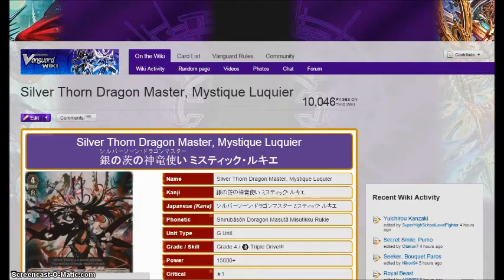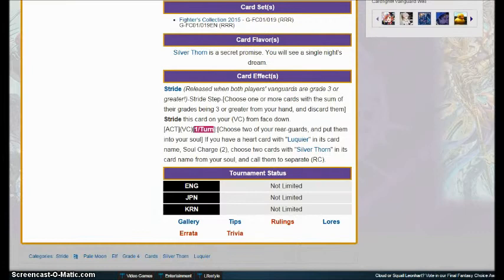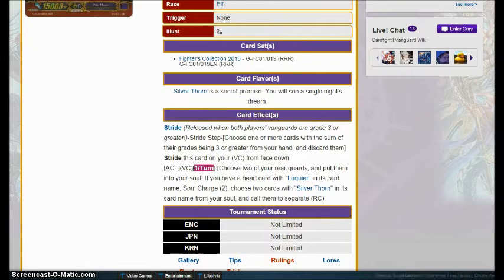Silverthorn Dragon Master of Mystic Lucchia — you want to talk about a card that can do a lot of things for a clan. Once per turn, choose two of your rear guards and put them into the soul. If you have a heart card with Lucchia in its name, Soul Charge 2, then choose two cards with Silverthorn in their name from your soul and call them to separate rear guards. This card is incredibly helpful for the Silverthorn deck — it allows you to correct your board and set yourself up for when Venus Lucchia goes off, as you can move Zelmas into the soul to call them back out and use Zelma's skill to swap things and just filter. You can also power up your front lines to insane levels. Very good unit. Pale Moon needed this thing, and while it's not enough to make them super competitive, it's enough to make Silverthorn a legitimately good deck again.